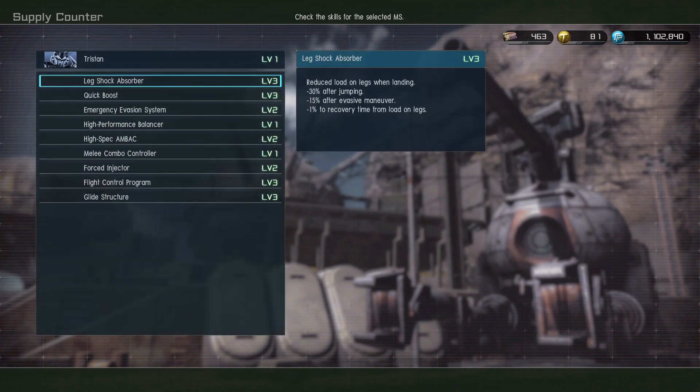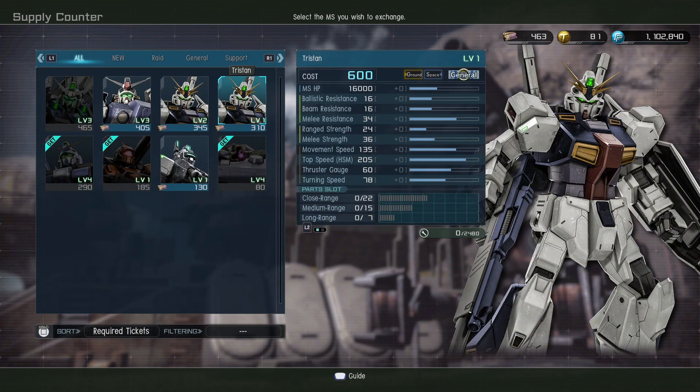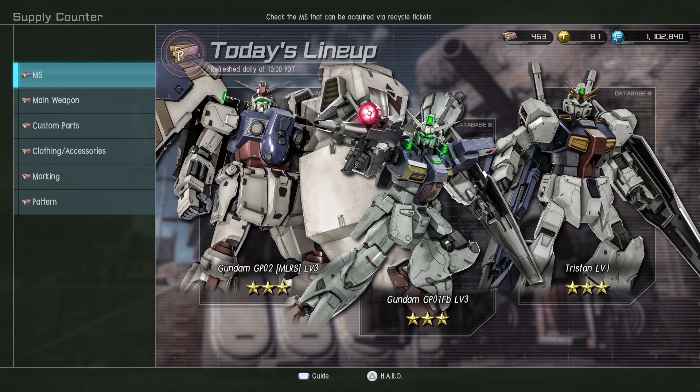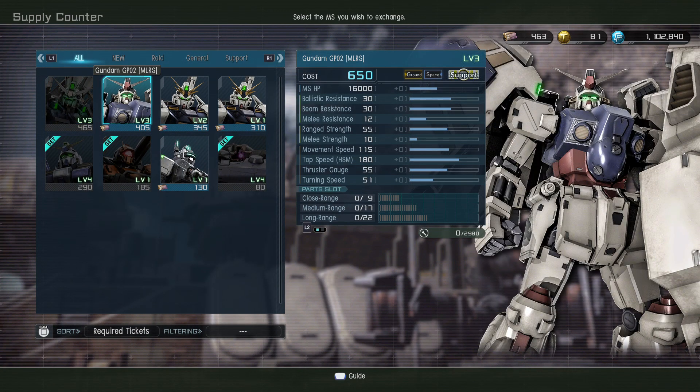Let's check this - the equipment has beam sabers, rifle, and gatling. Check the skills - Fishing level two. Oh yeah, I think we're actually gonna get this. Before we even do this though, we're gonna do our pool of 10 first.